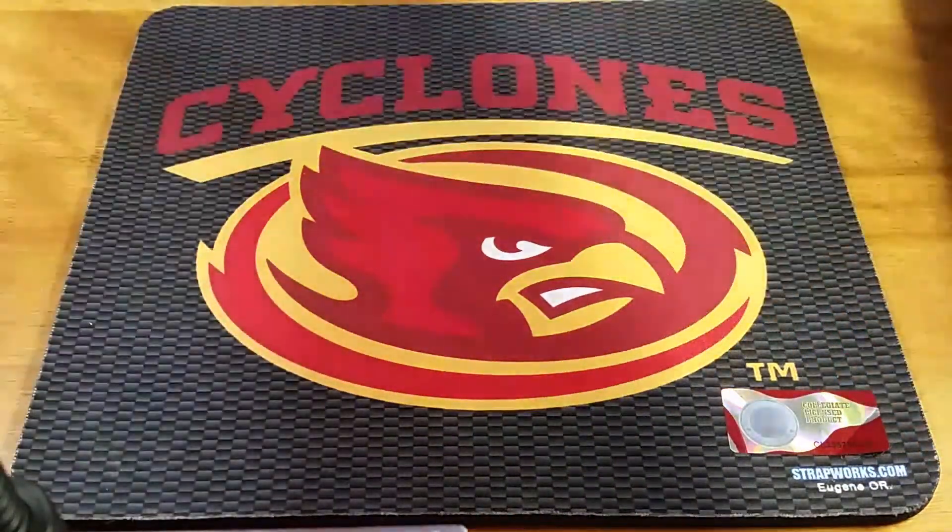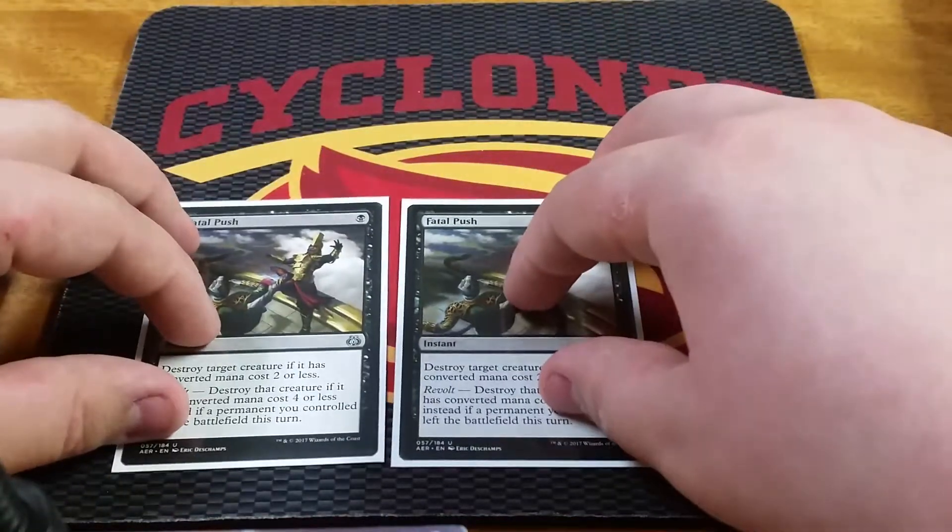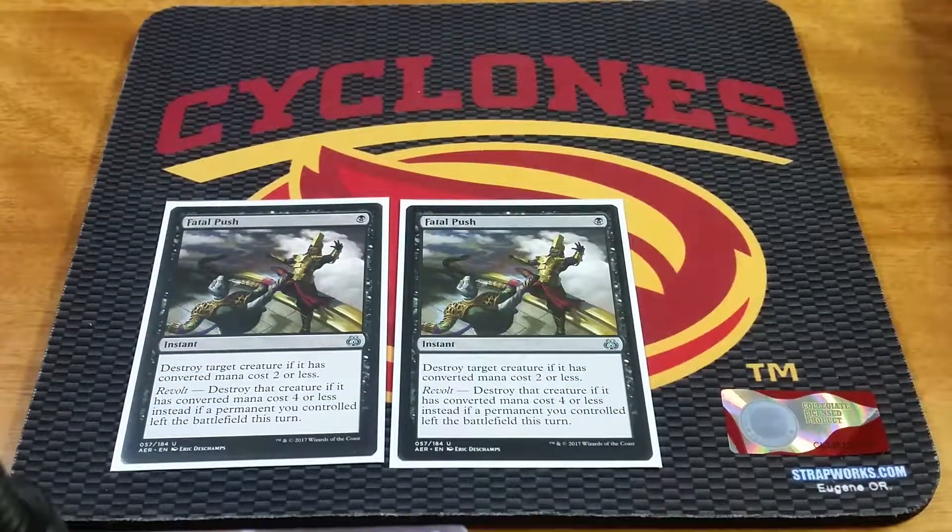Those are the creatures and Planeswalkers of the deck. Next we will hit the Instants and Sorceries. I will start with the removal package that I'm running. We'll start off with a pair of Fatal Push — really good, cheap removal. Just good against aggro, good against Mardu Vehicles, just a bunch of really good cards in Standard right now.